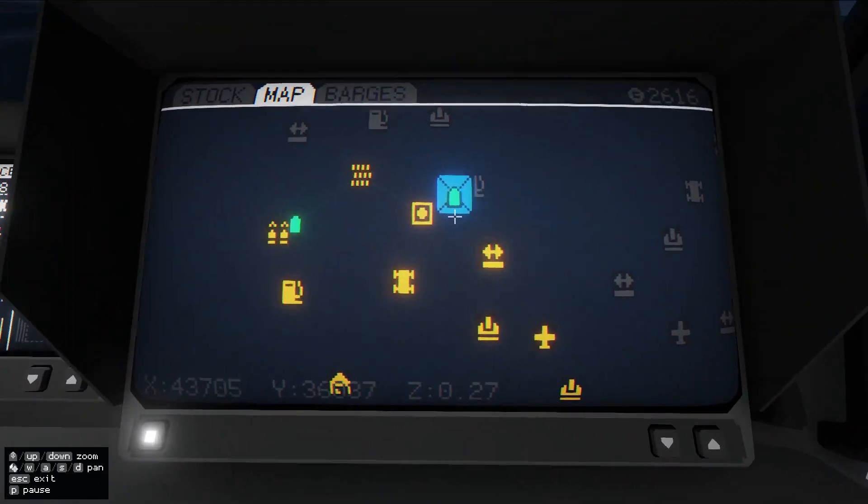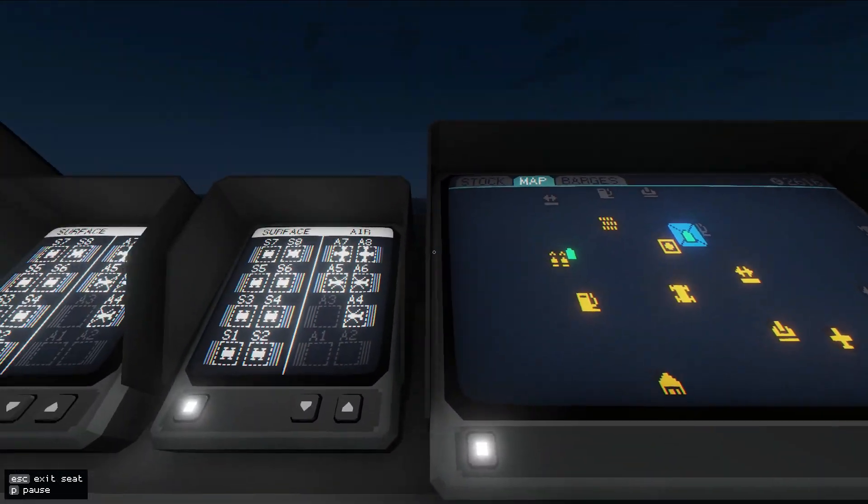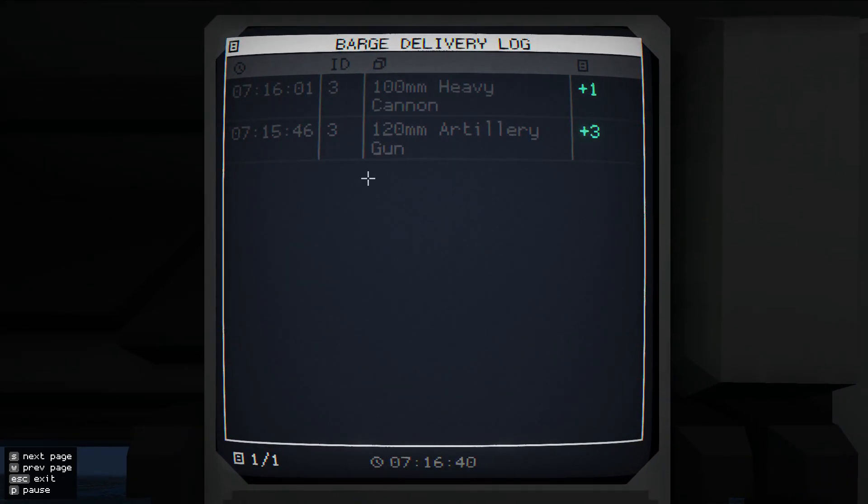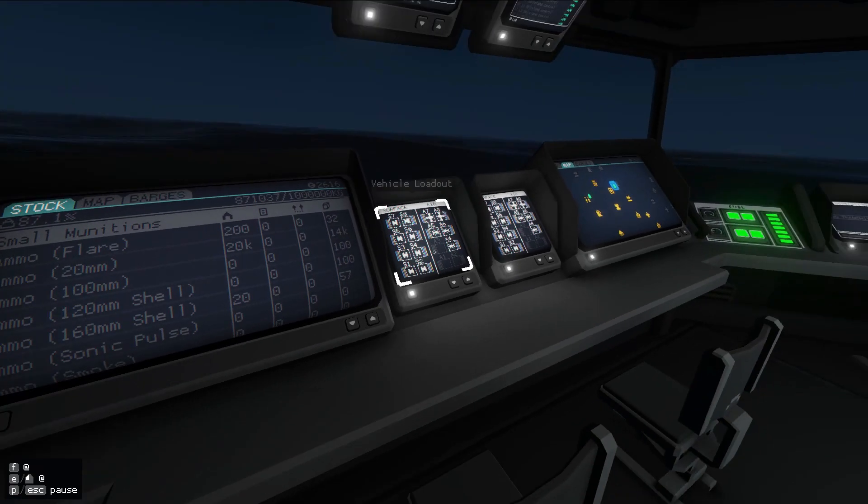At the same time, because I've waited a little bit, this barge has showed up. We can see what it's unloaded here. We now have a heavy cannon and some artillery guns, both of which we can use, because we have a lot of ammo.